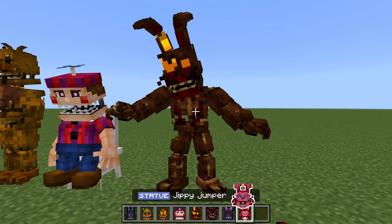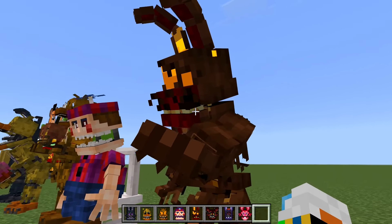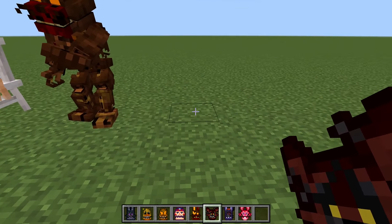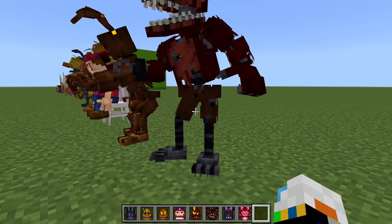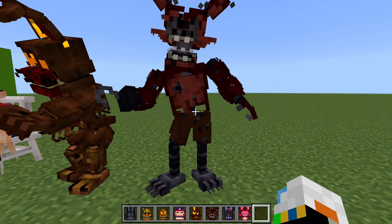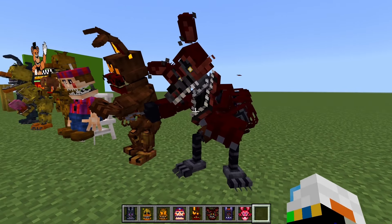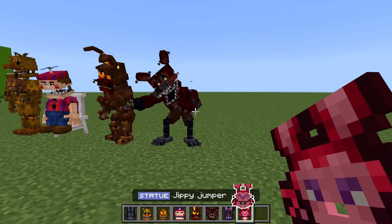Next, we have Jacko Bonnie, looking awesome. Love the colors they used on this guy. And then, last of the new ones, we have Nightmare Foxy, which looks incredible. That is awesome and that is a crazy pose. Looks so good. Looking good, Nightmare Foxy.